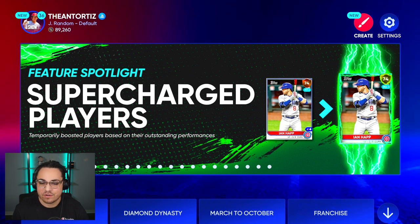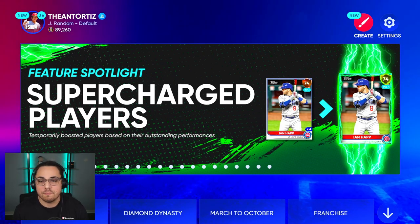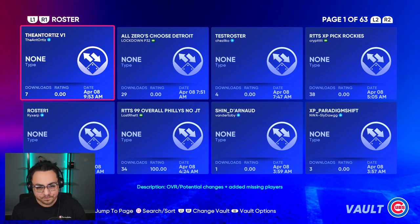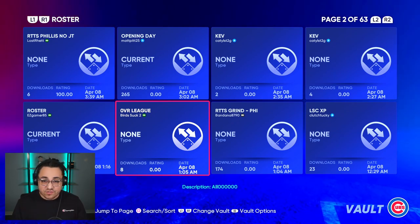If you're a little bit more picky about your roster — say you want to use an all-time roster or a legends roster — let's go to the Vault. You're going to go to the top right little paintbrush Create section, go to Vault, and hit R1. There are plenty of rosters here and a lot of good roster makers.